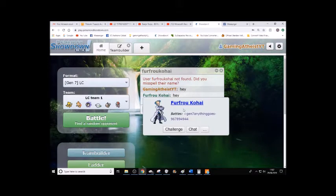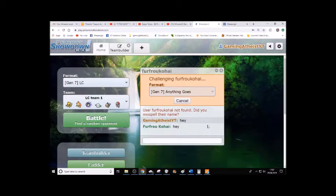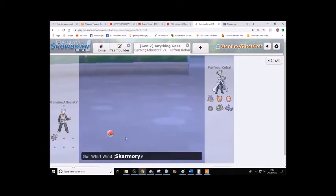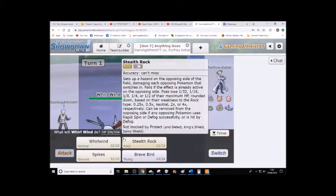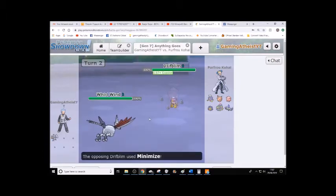Now for strategy two — Anything Goes, number two: Whirlwind. I was going to put it on Drifblim and I didn't. This is particularly effective with Stealth Rocks and Spikes.